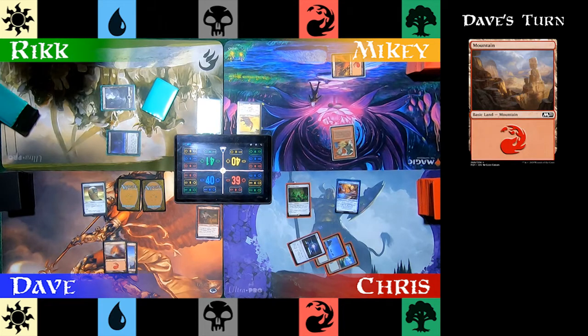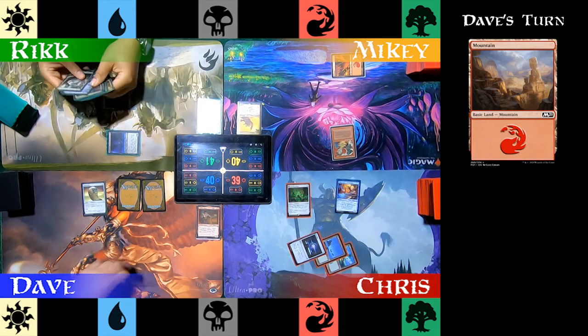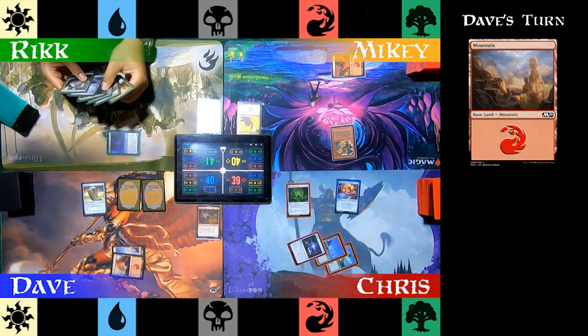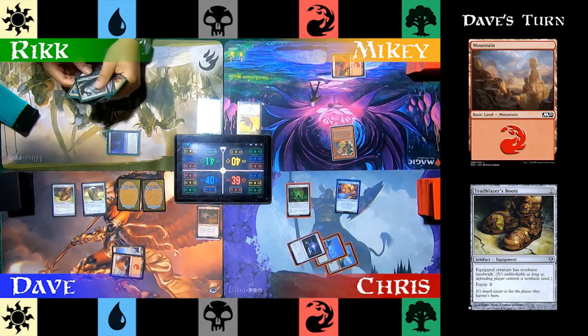Dave plays a Mountain for his turn, contemplates what he's going to do, and then plays Trailblazer's Boots, which will give an equipped creature non-basic landwalk. Don't see that every day.